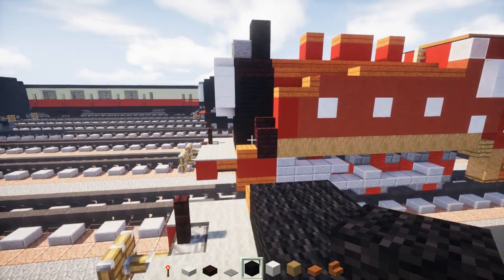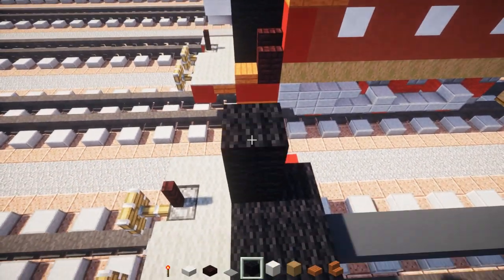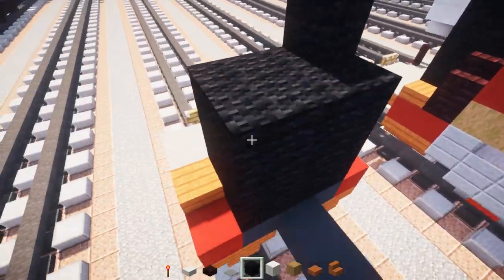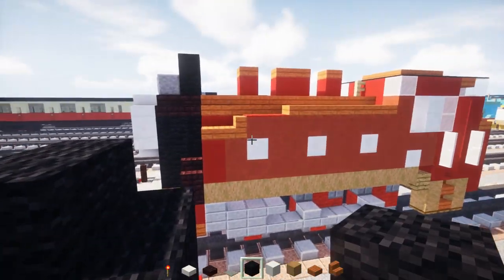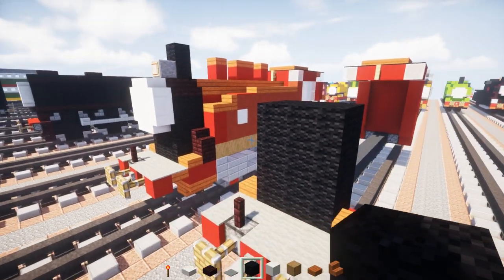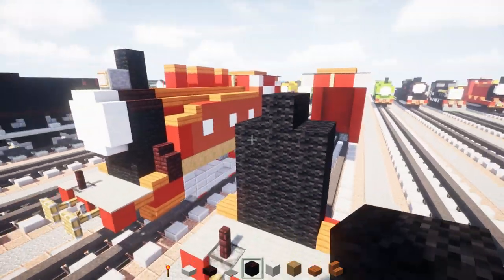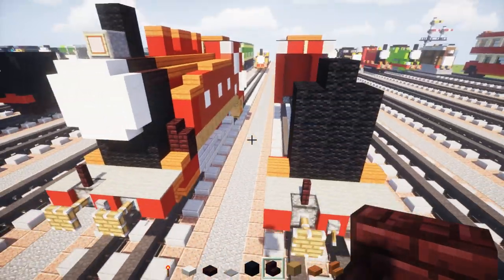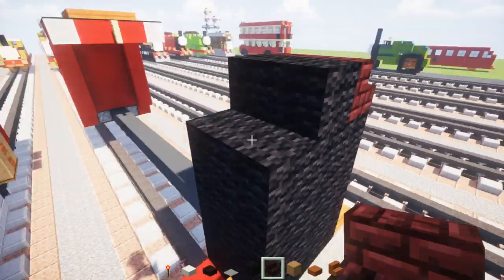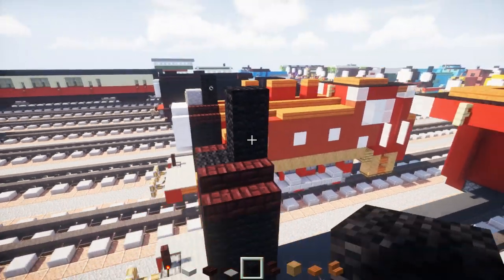Make it 4 blocks tall and fill that all in. There's someone invisible there — I can see the potion effects — but anyways. Add 2 black wools in the middle, then take brick stairs and place them on the sides on top. Take black wool and add 2 towards the back on top.